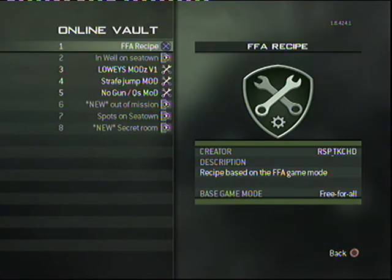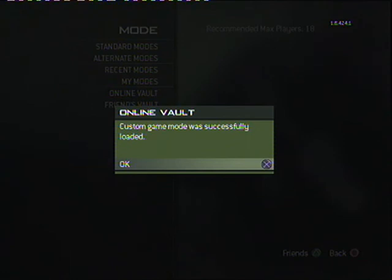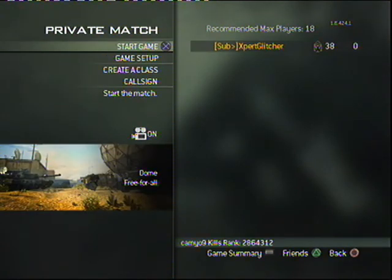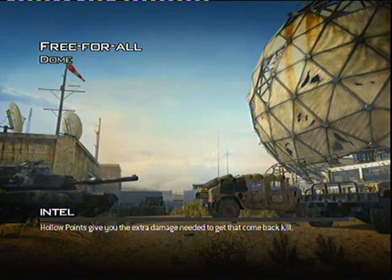When you've done that, click on FFA recipe and it should say 'custom game mode was successfully loaded.' When it says that, you've done it right, and then you can choose any map. I just chose this map, so you carry on. You wait for it to load — it'll take a few seconds.